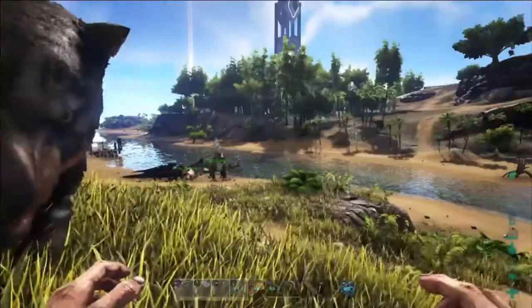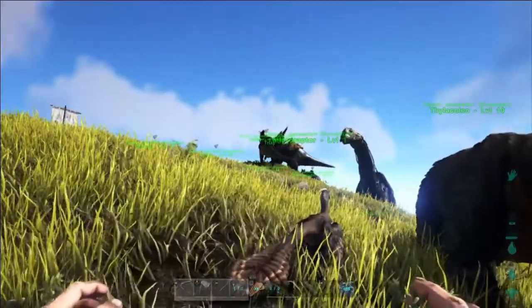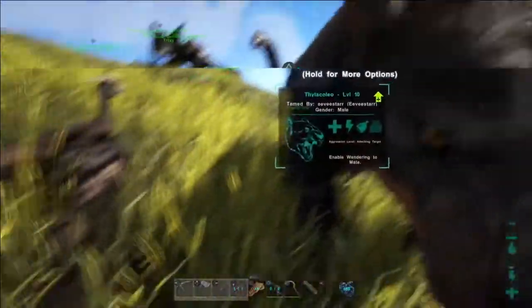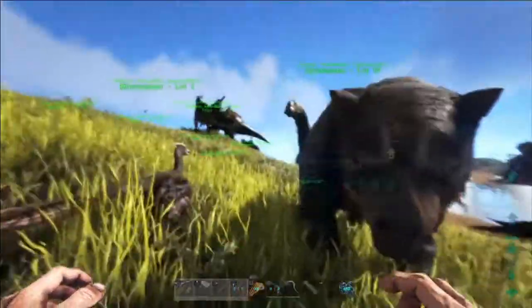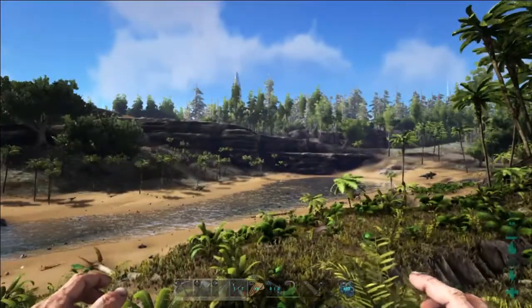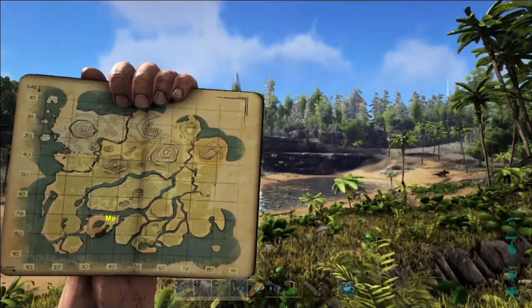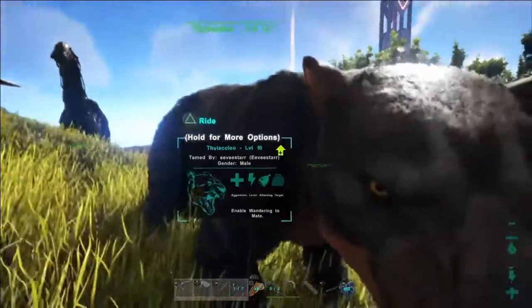So I hopped on my main world — the one I actually play legit in, where I have the most progress. Three of the new creatures spawn here, but the ammonite just won't spawn. It says it's found in the deep water, but it just wouldn't let me find one. I wonder if it's on that island at the bottom of the map.